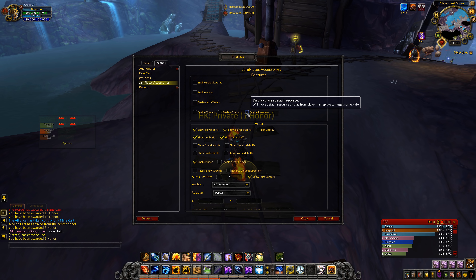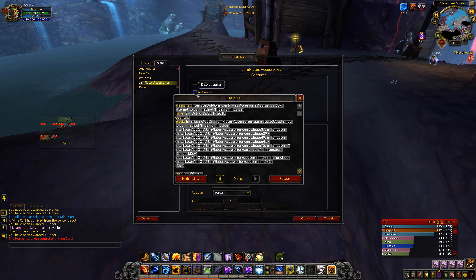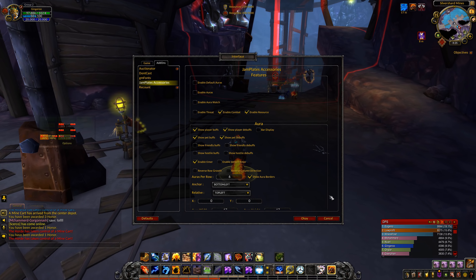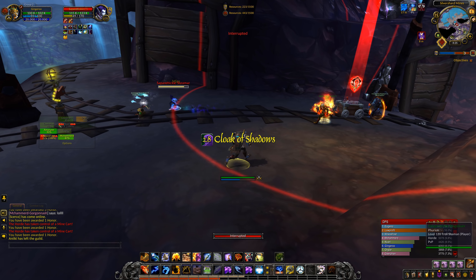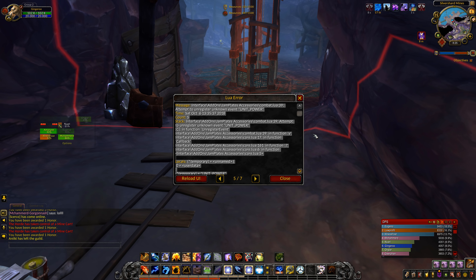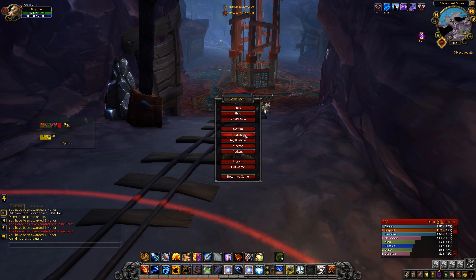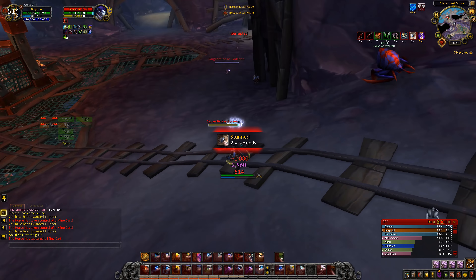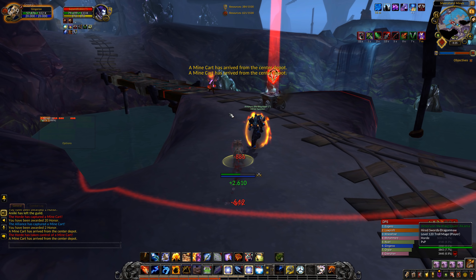Help me out while I look at what I can see here. I had Jamba plates and then it gave me all those lua errors, so I turned all this off. Come on — enable threat, enable combat, enable resource... nope, one of them doesn't work and that's not what I wanted. Okay, turn this off and hopefully that's okay. I can play without the flame shock indicator.